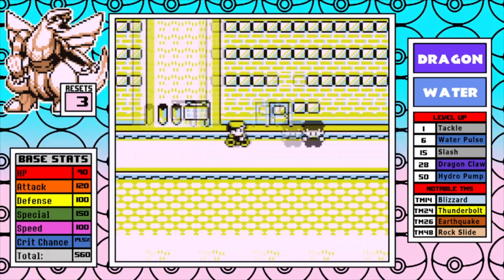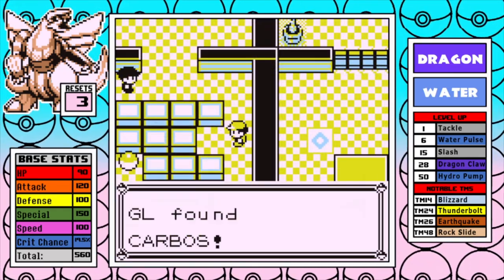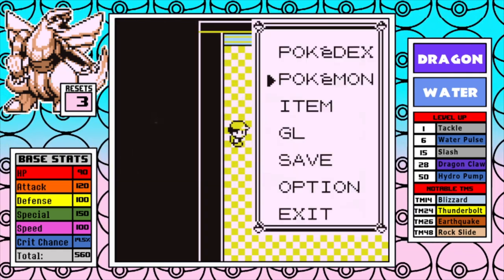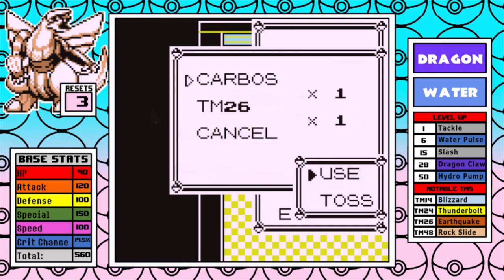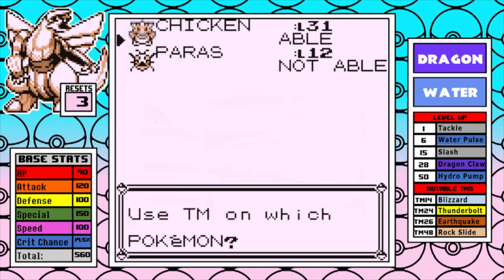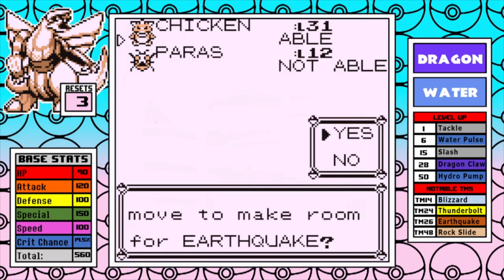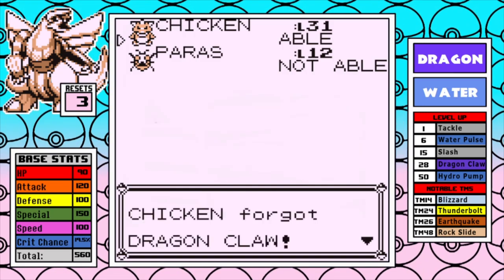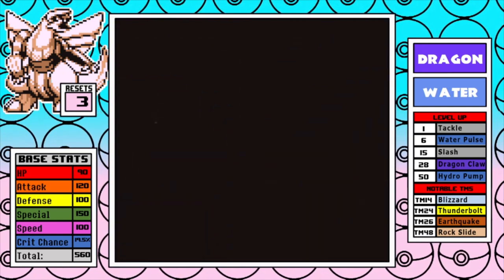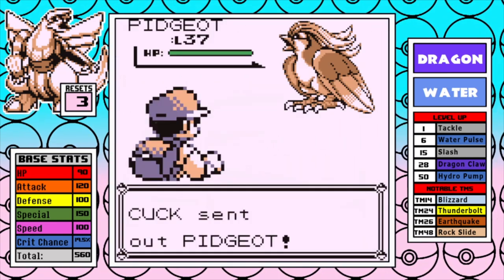Now it's time for Silph Co. The important thing here for coverage is the TM for Earthquake on the 10th floor. Perhaps the better overall move would be to grab this and then go to Fuchsia to face Koga first, but today we are looking for the fastest in-game time, so we are going to be testing my limits against rival number 5. This is very much a risk-reward type situation, and if I can pull it off, it's going to help the run out a lot.